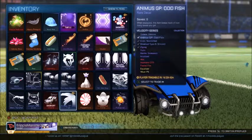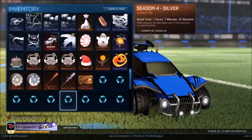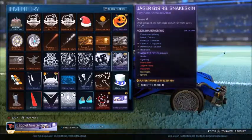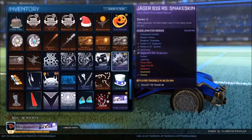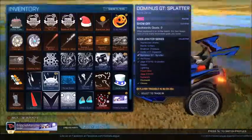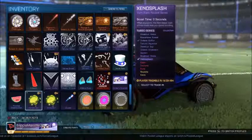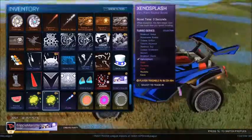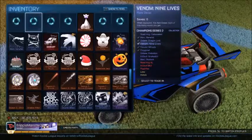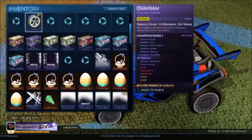I also got a Jager Snake Skin, a Pink Shoe Off Dynamus GT Splatter, and from the accelerator I got an Extended Splash in the Turbo Crate. I think that's it for the unrecorded ones.